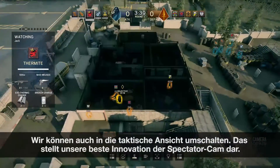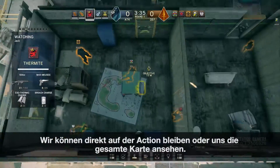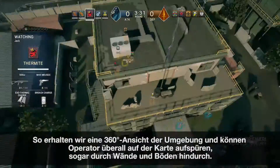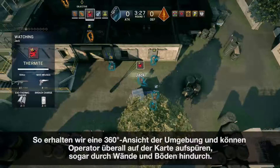We can also use a tactical view, which is our main innovation for the spectator camp. We can stay close to the action or check out the entire map. This gives us a 360 degree view of the area and lets us locate operators anywhere on the map, even through walls and floors.